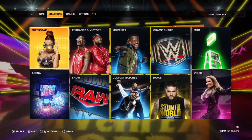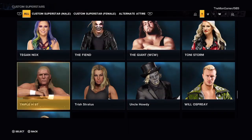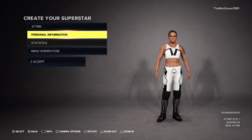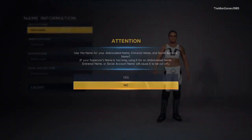You need to go to Creations, then Superstars, then Edit Superstars. Find your Shayna Baszler and Ronda Rousey. Click on your creation, go to Personal Information, then Name Information, and change the name to Shayna Baszler. I've just realized I spelled Baszler wrong, so we'll correct that now to the correct spelling.